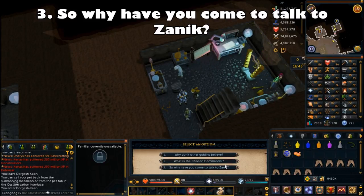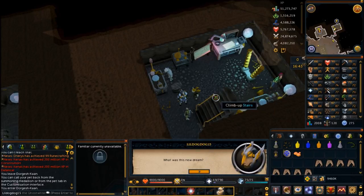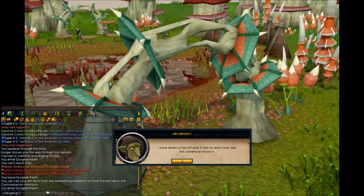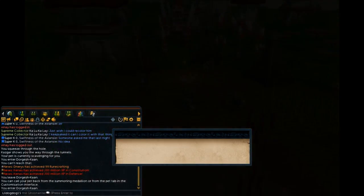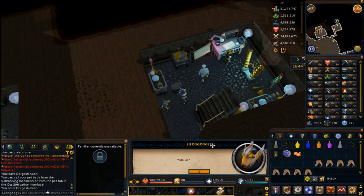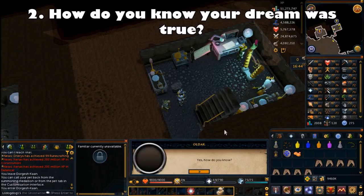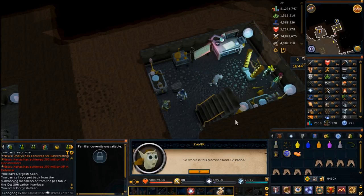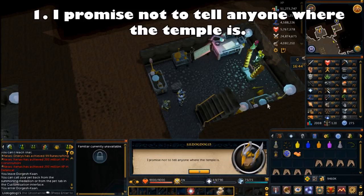Choose the third chat option when it's available: why have you come to talk to Zanuck? Choose the third chat option once again: what was this new dream? You'll get a cutscene in which Grubfoot talks about this city he saw — Yubiasque — which he believes is the goblin home village. Choose the second chat option: how do you know your dream was true? Follow that with: I think it must mean something. Then Grubfoot talks about a temple he has access to. Choose the first chat option: I promise not to tell anyone where the temple is. They'll talk about teleporting you there — tell them you're ready.